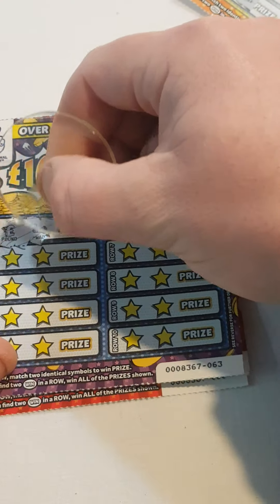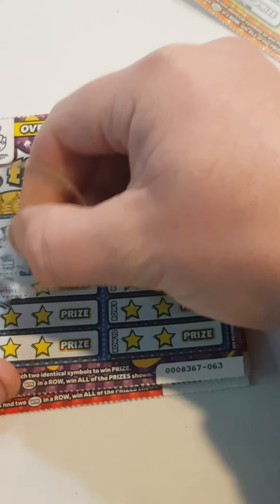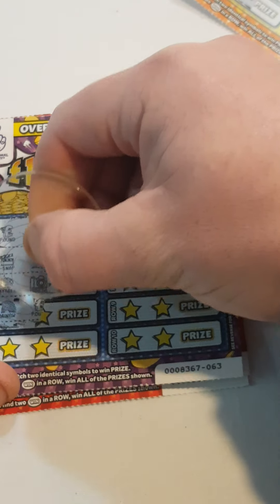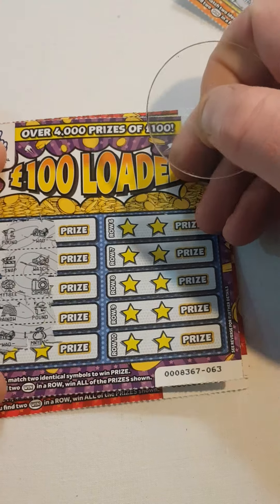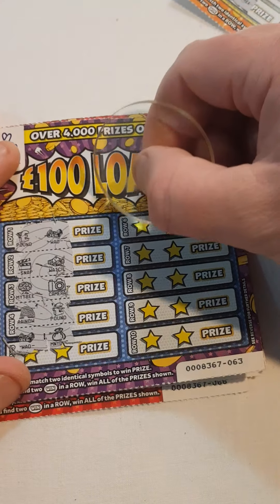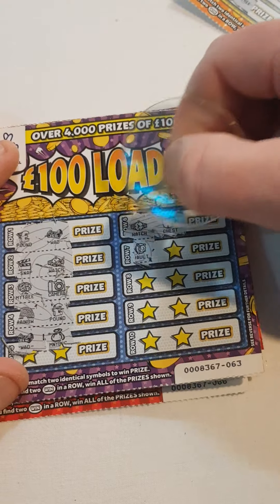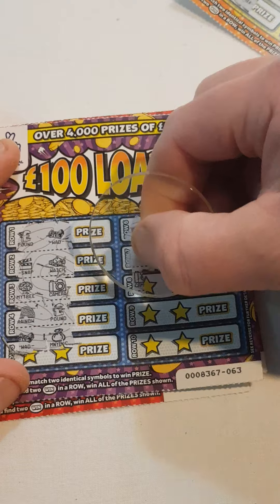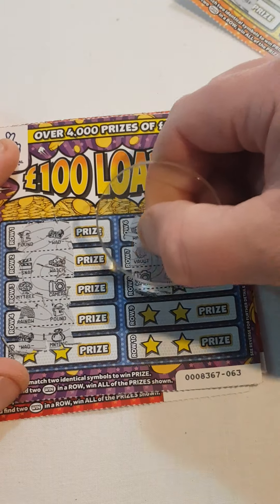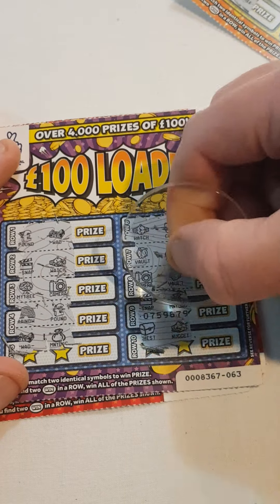Pound sign and wad. Snap and watch. Money tree and camera. Rainbow. Pound sign. Wad money bag. There's camera and chest — watch and chest — and camera. Vault and gold bar. Camera and vault. Snap. Money bag. Chest. Nugget.